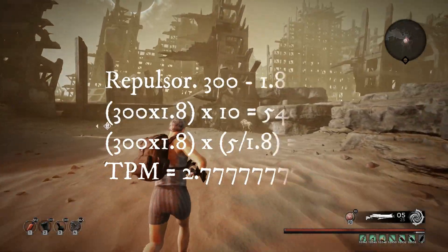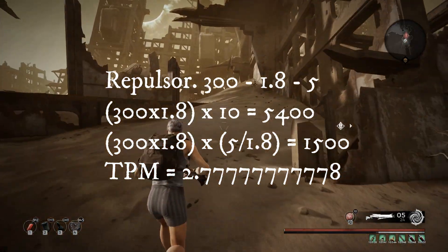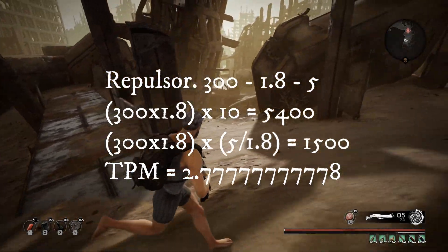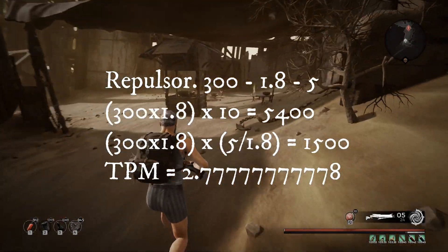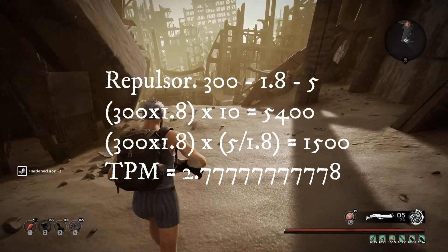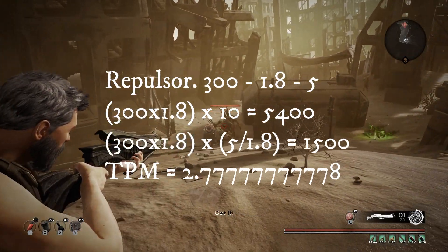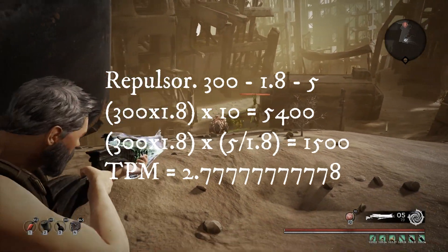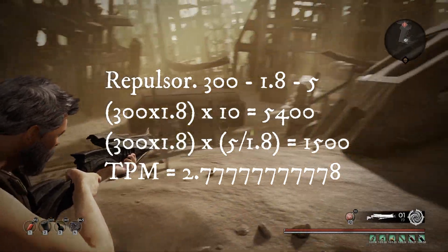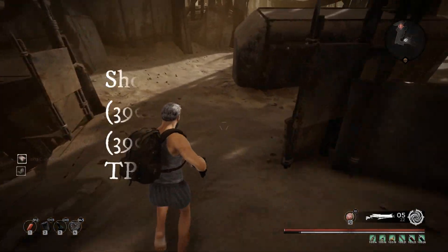Repulsor - this thing blew my mind. Most weapons over 10 seconds have roughly 3,000 damage. Not Repulsor. 300 damage, 1.8 fire rate, five round magazine. Over 10 seconds that is 5,400. Over the course of the magazine it's 1,500, and its time per magazine is 2.78 seconds.